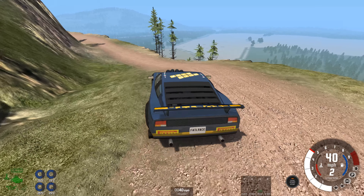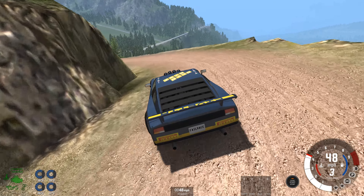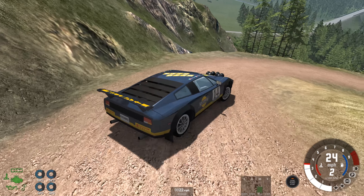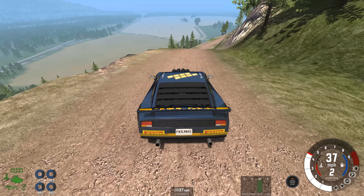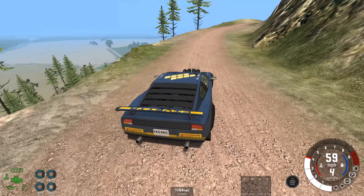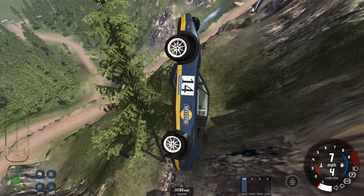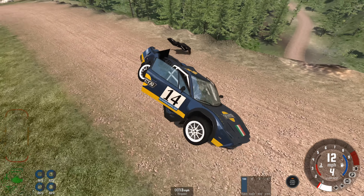Turn one is going to be Cliffhanger — there are going to be plenty of cars that fall off there. Turn two is Daytona, due to the steep banking. We don't have a name yet for turn three, this nasty hairpin. We're going to go a little bit slidey with the Bolide. Turn four coming up is going to be Panorama — like Panorama at Bathurst. Even being a bit cautious, we've overshot the jump. It's a horrible, horrible section.